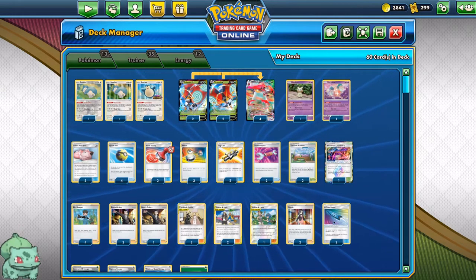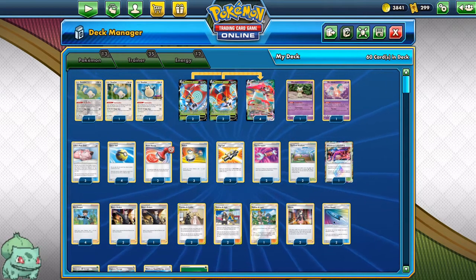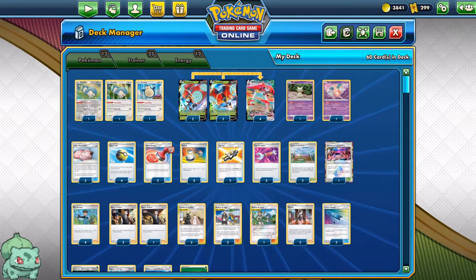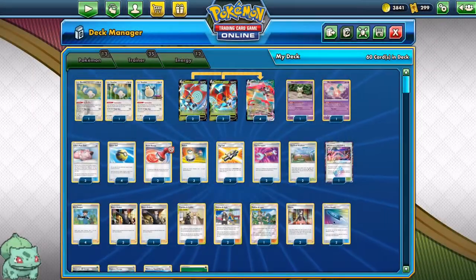3 Switches, 2 Tag Calls to get out our Tech Teams, and 2 Tool Scrappers. This is very important in the Lucario & Melmetal matchup, because if they have the Metal Goggles, you can't ping them with the Eerie Beam.